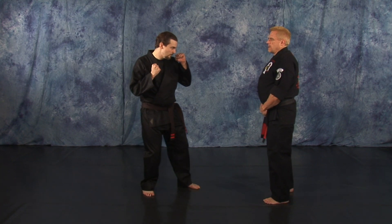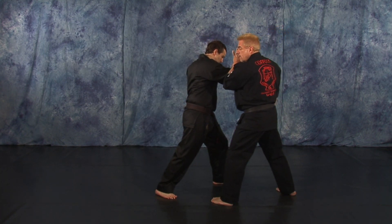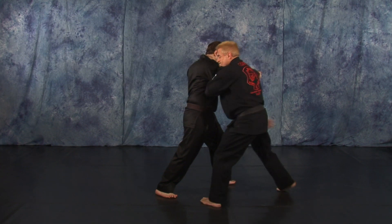As your opponent steps in with his right cross, his left foot is forward. Inward block, step in with your left foot. You're going to ridge hand to the groin, bending him down.